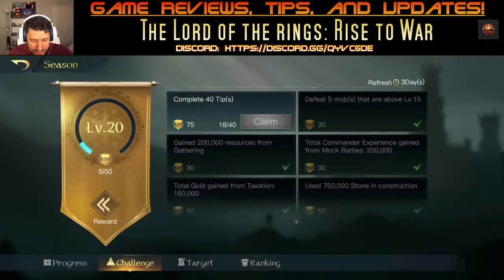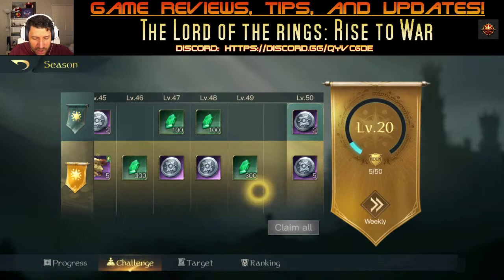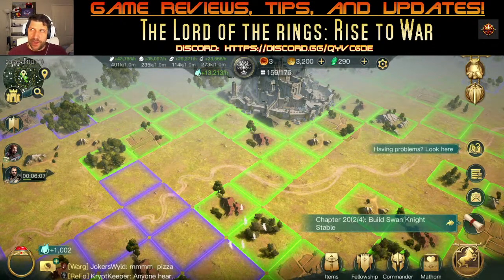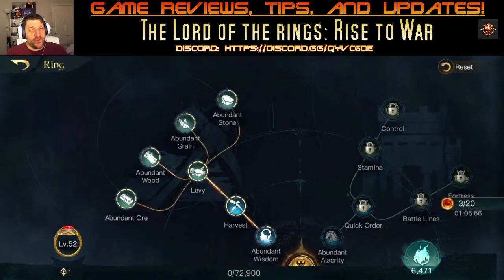I completed everything on my season pass. The season pass gives you a legendary weapon and tons of free gems. It's the chapters that give you the most land. My ring power is 13,000 — I'm happy to announce I made it into the top 100 for the ring event, ranked 99. They gave me a free 500 gems for that rank battle. My ring power is at level 51 — I focused everything on harvesting, which you should still be doing until everything is maxed.